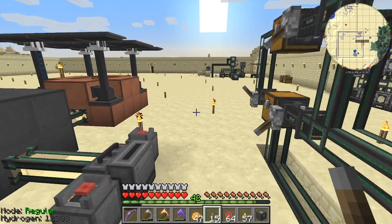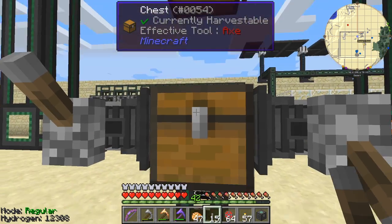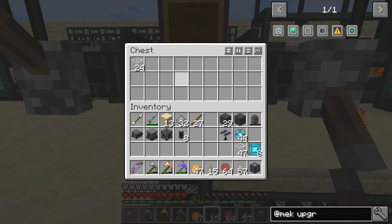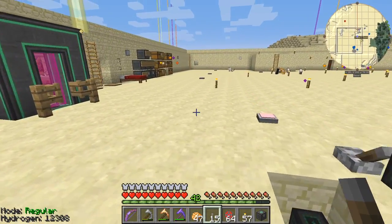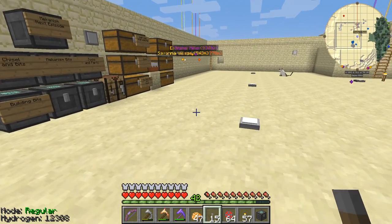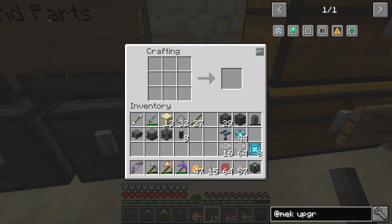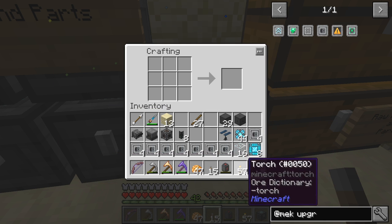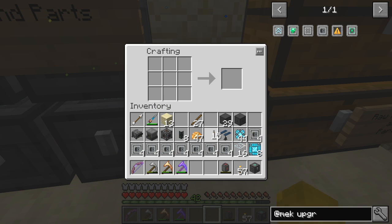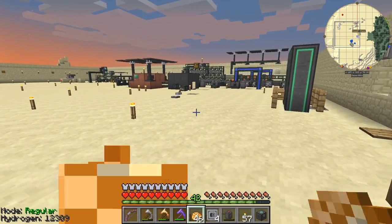We need a few more of those. The transporters are a bit slow but I've probably got enough now. Let's go and make the muffling upgrades — each machine can take four, we've got seven machines and probably another one we can muffle as well. Let's do that — 32. I've just got enough space in my inventory, which is actually rather unusual.